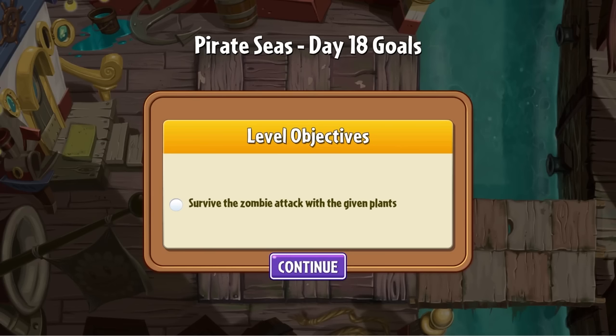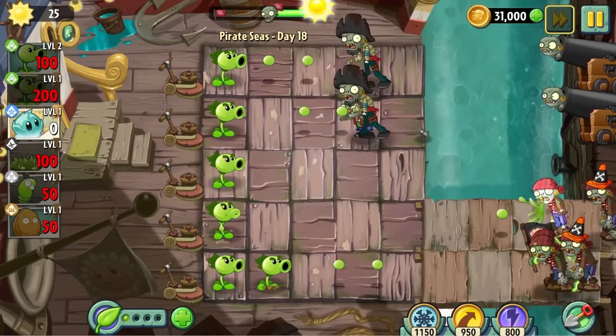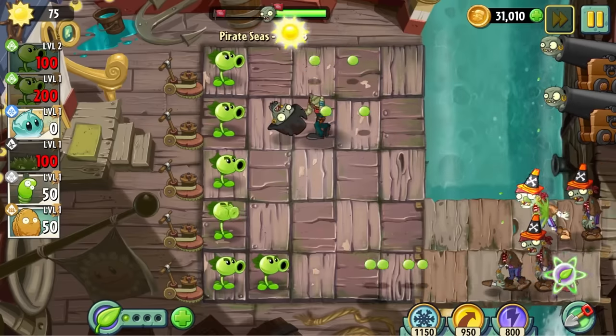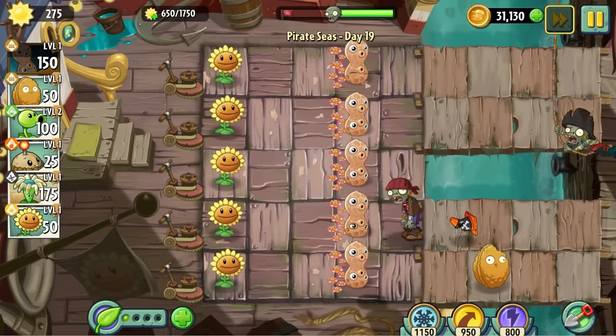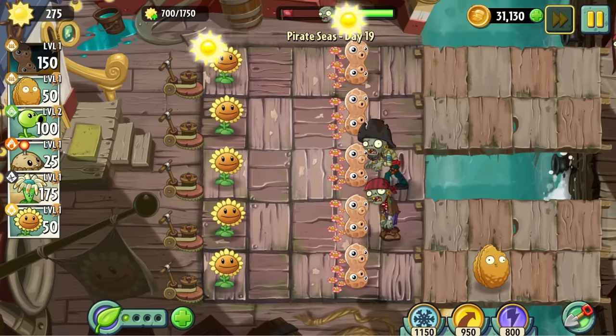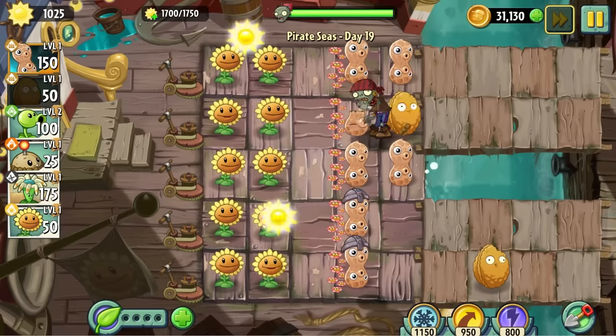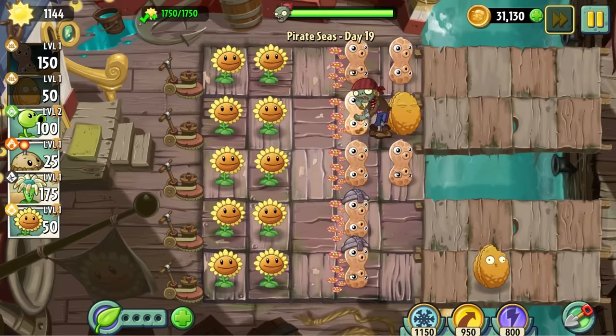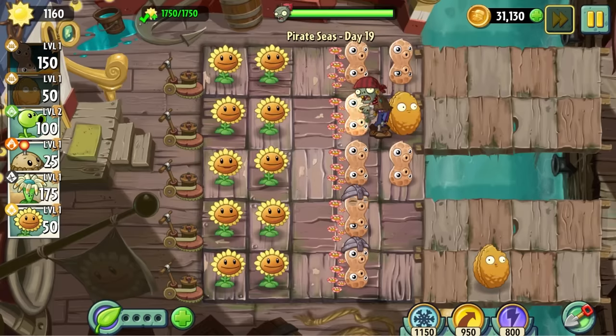Day 18 doesn't let you pick your plants, and honestly, it's kind of a welcome break — I've been struggling so much on the past few levels. Using repeaters really shows you how subpar the peanut is, it's kind of sad. Day 19 was another sun production level, so I just had to use the sunflowers. I kind of totally forgot about the requirement, so I had to walnut stall the last zombie to generate more sun. There was also a flower line to protect, but that's small work for my crew. It was a very easy level.